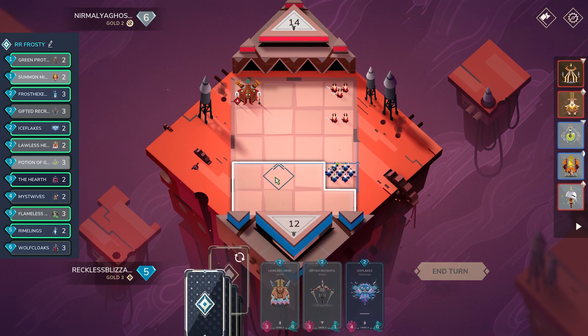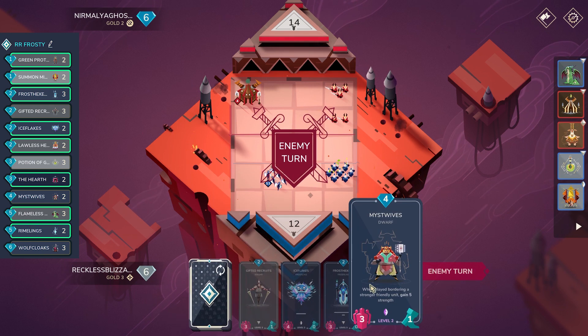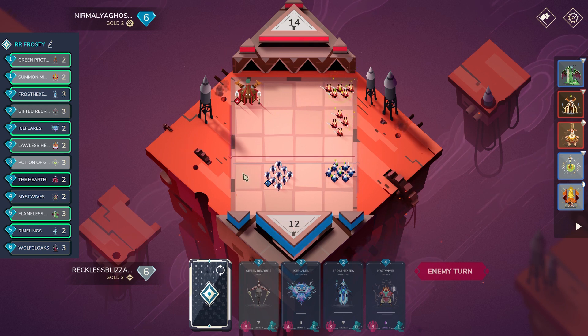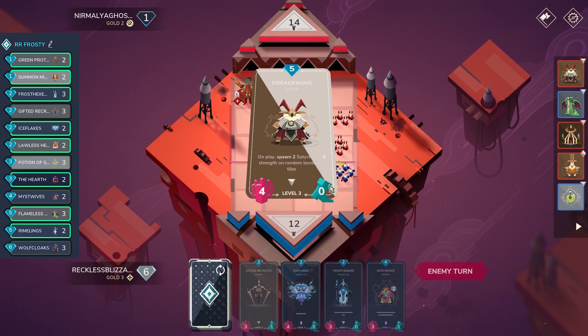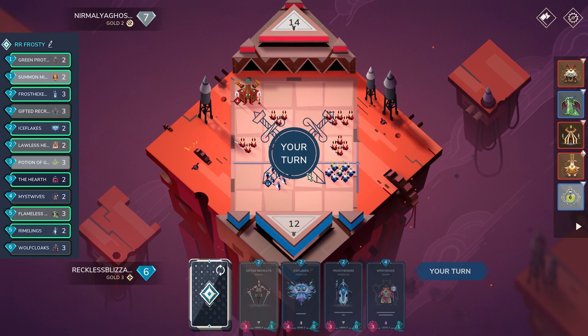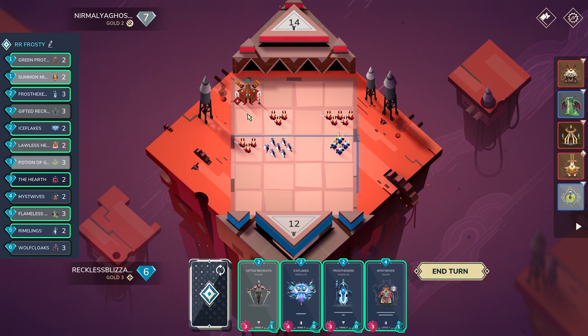I think we just have to Flameless and hope for the best here. Flameless here — if it moves up, it's still kind of sucks. There's not much we can do here. I was thinking of Mistwipes, so maybe Flameless here would be a little bit better. Because then you can gift it into Flameless — it moves up — you can gift it up for frontline for Mistwives into this. Yeah, let's say I put Flameless here; it would have been the same. There would have been a unit here anyway. It wouldn't have worked out how I planned.